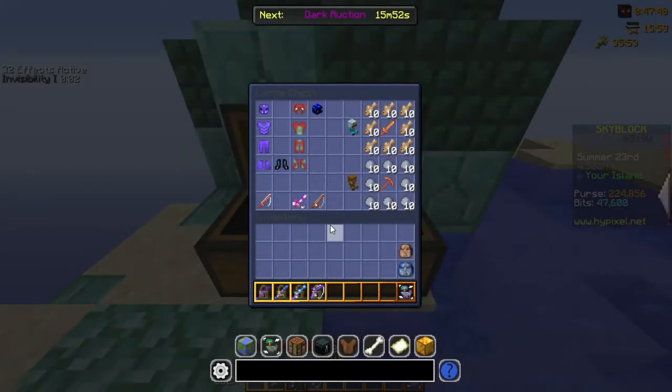Just like any other skill in Skyblock, you need experience to increase your fishing levels. You can go about it in two ways: first, you can either manually fish, or you can make your minions do all the work for you. Using minions to increase your fishing skill will take a long while — it's more of a supplementary method rather than a main one.